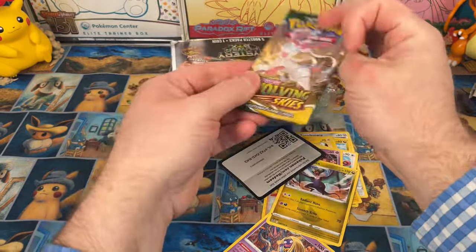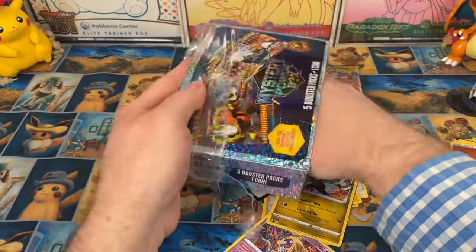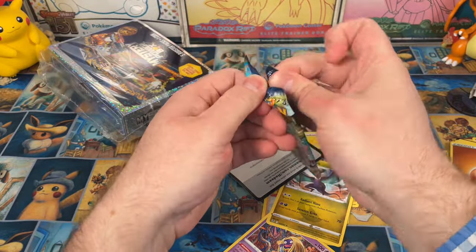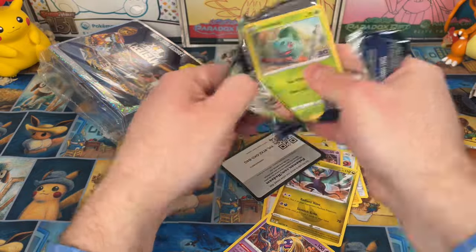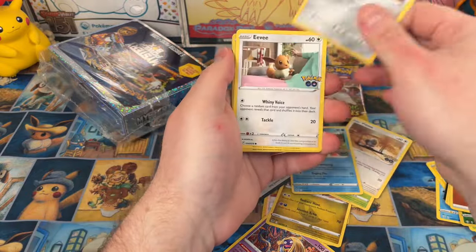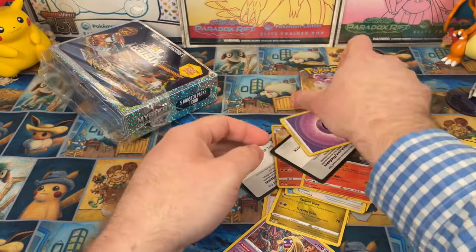Two packs left. We're gonna save Evolving Skies for last, and the final pack is Pokemon Go. What are we gonna hit in Evolving Skies? It has to be something pretty good. Magikarp, Meltan, Eevee — ooh, Charizard! Not the best, though.